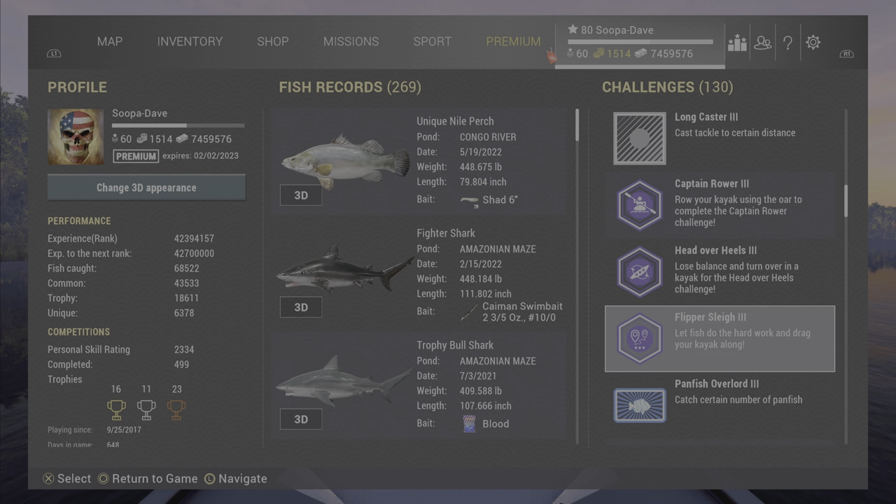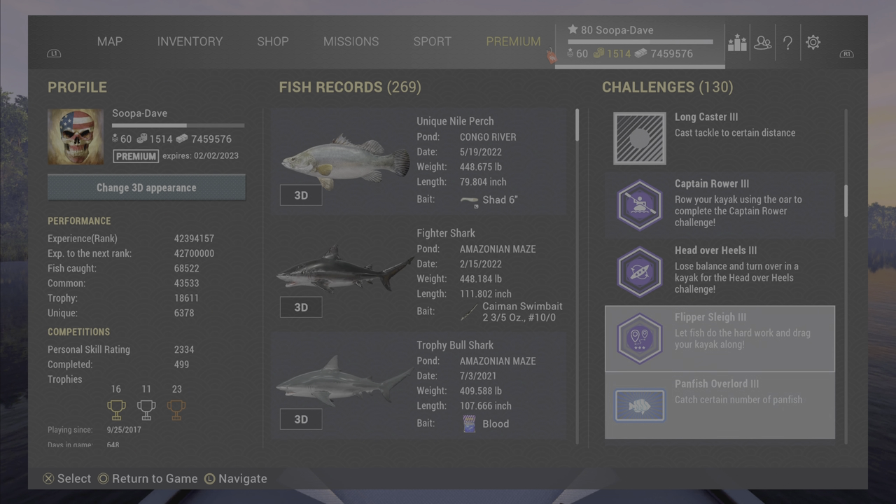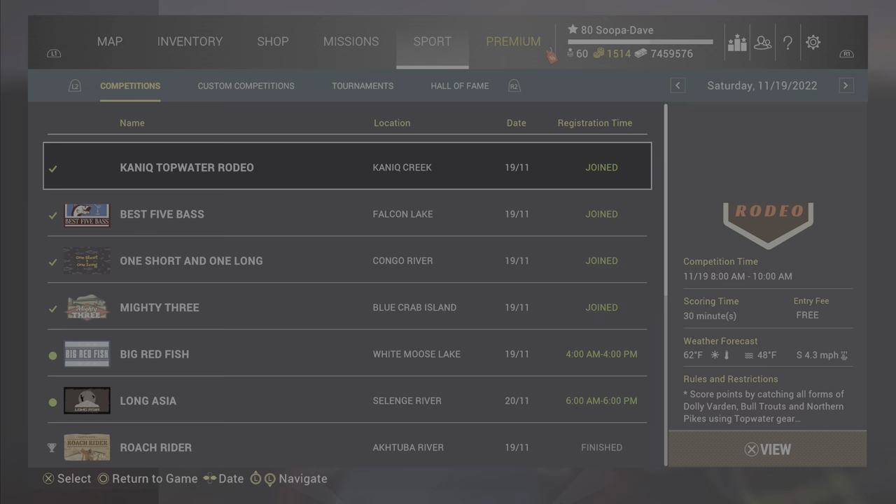Welcome back folks to Fishing Planet for the Flipper Slay 3 challenge. This was the last challenge I had to do, but I tested out some different places and figured I would show you a really easy way to do this one. If you don't know how to see where your challenges are, you just go to your name up at the top and you can see them on your right-hand side. I'll show you clips of me doing this later in the video too, so stick around and you can see me checking this before I got done to see what my distance was.